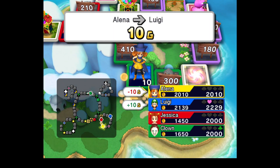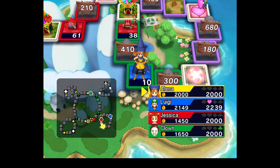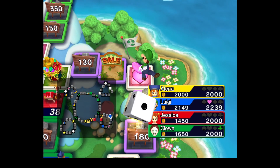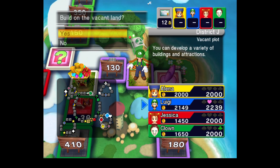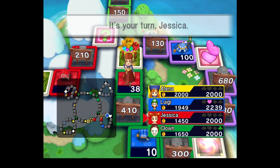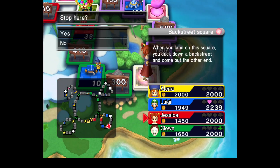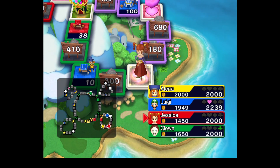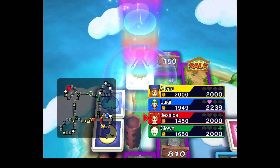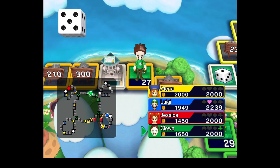No idea why Elena did that — she should have got the suit instead of paying someone. The worst thing to build, as I say every time, is an estate agency. It's pretty much useless for most of the game. Circus tents can be scary, but if you upgrade one in a position like that, everyone's just going to avoid it as much as they can.